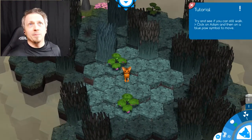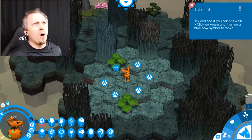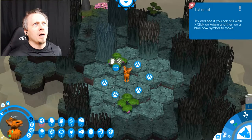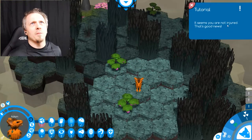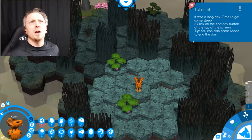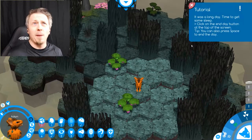Click on Adam — yeah that's a good reference there. Click the blue paw to move. I kind of want to stay close to food. I'm not injured, that's good news — always good not to be injured.